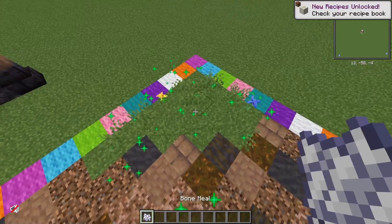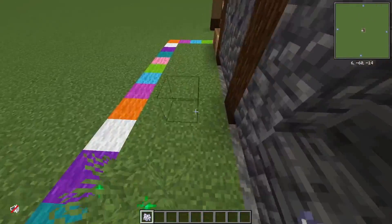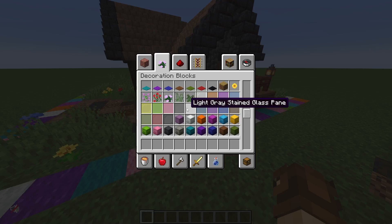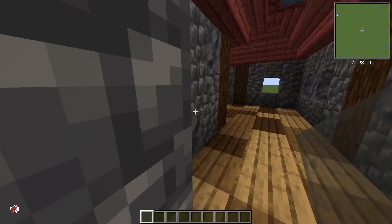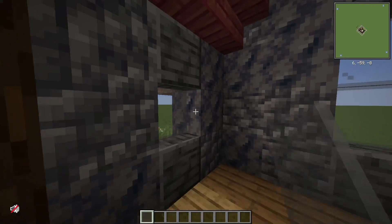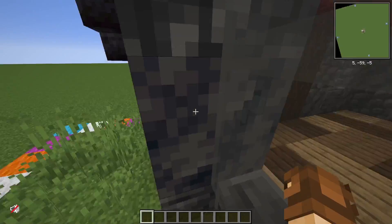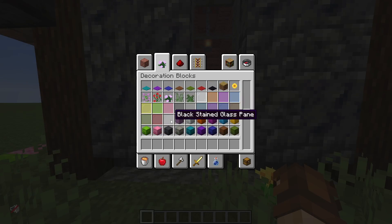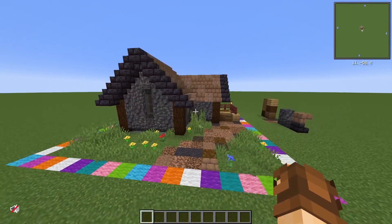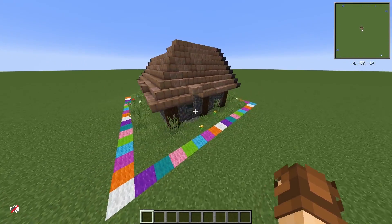Get some foliage to just bring everything to life. Oh, we did forget — the windows! We'll get the glass panes there. I like to use some gray stained glass, only because it adds a little bit of extra darkness into the house so it's not like you can see clean through. The black stained glass is too dark, but the gray just adds a bit of privacy. So there you go — that's the house, that's how you take a classic Minecraft village house and transform it and make it your own.